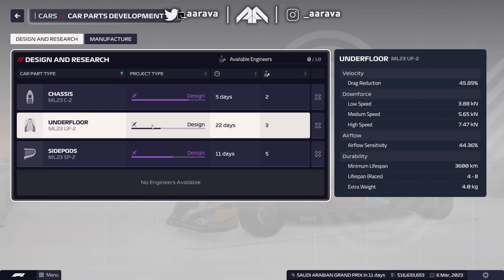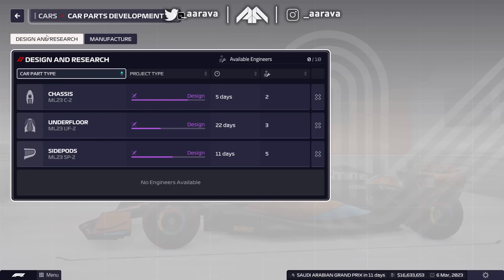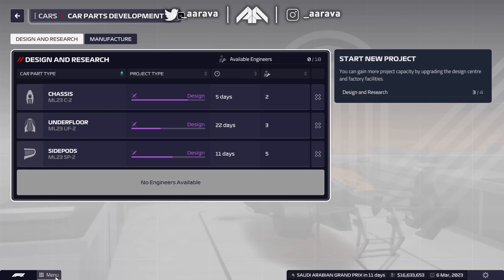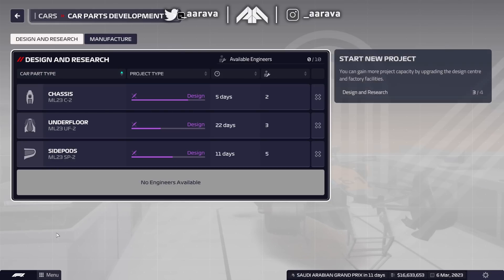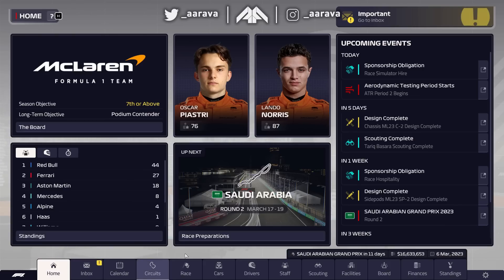We do have upgrades and research on the way. The chassis research will be done in five days time, and the Saudi Arabian Grand Prix is in 11 days, so depending on how quickly we can manufacture the new chassis, we could have it in time for round two. After that, the side pods and then the underfloor will be the next upgrades.